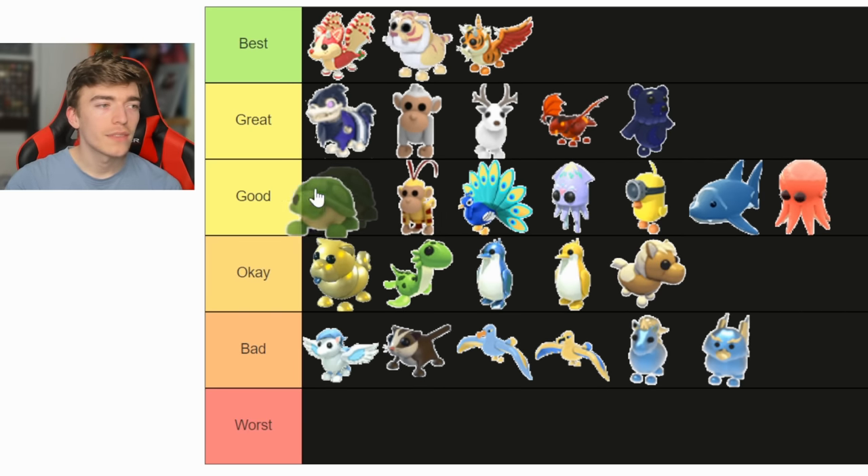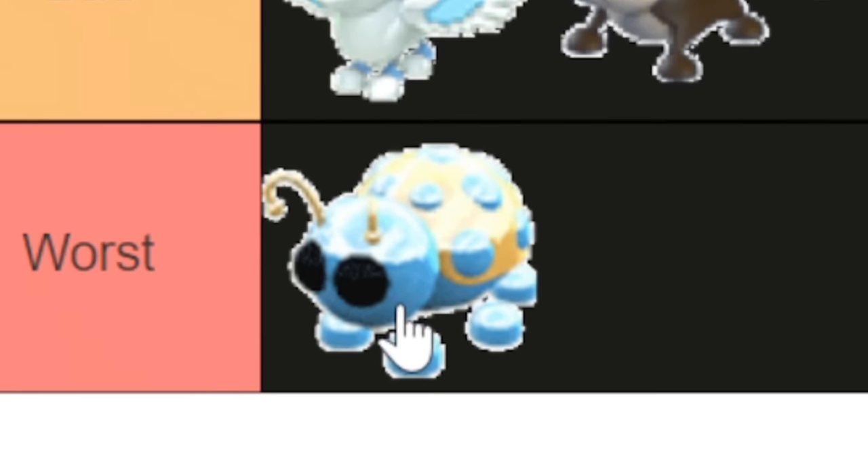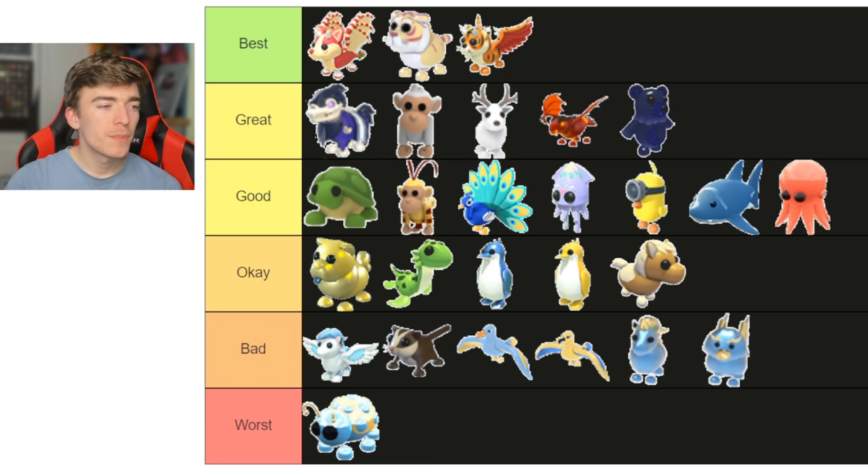A turtle — yeah, this one's gonna be good. I know what's going in the worst section — this is going in the worst section. Another pet that definitely deserves to go in the worst section is the golden scarab. Don't ask me why, I just don't really like it.